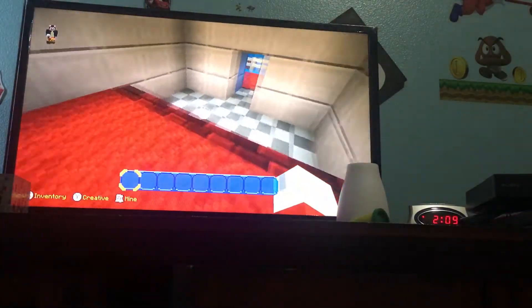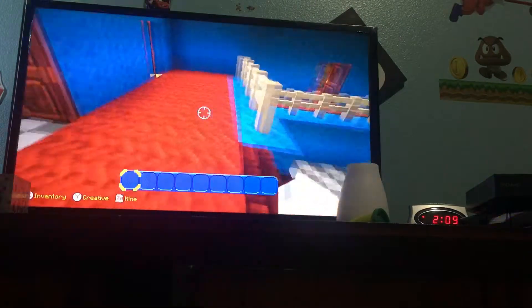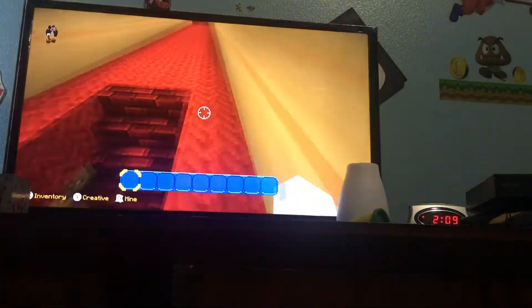This is Peach's room, there's the Mario painting, and this is Bowser in the Dark World. There's that thing right there, I just put it there. Now let's go to the basement area.